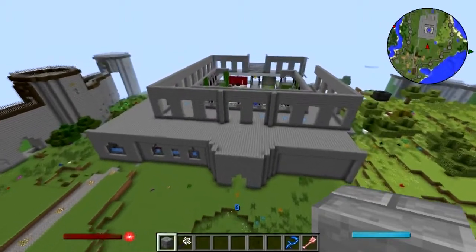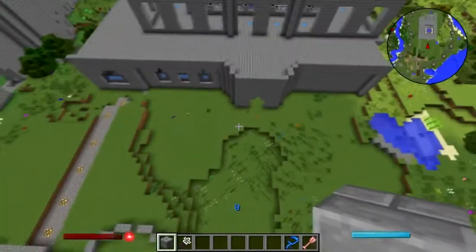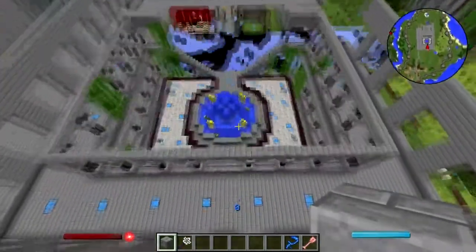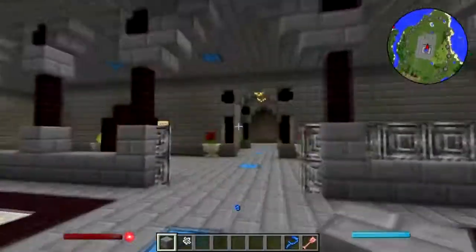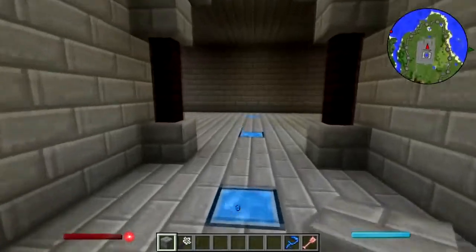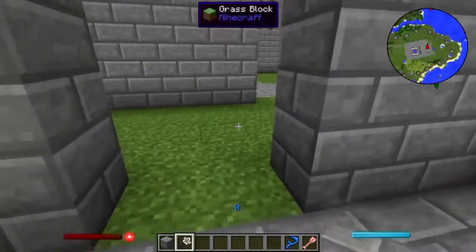The first thing I need to do is reroute this road so that it goes to the front of the castle gate - we'll do that another time. So the first thing I'm going to do is put a proper floor into the kitchen and storeroom area.